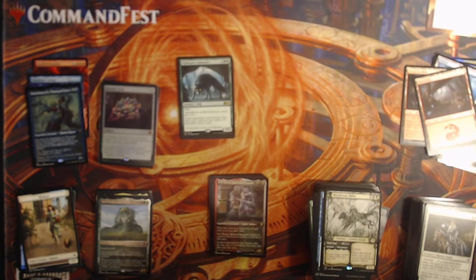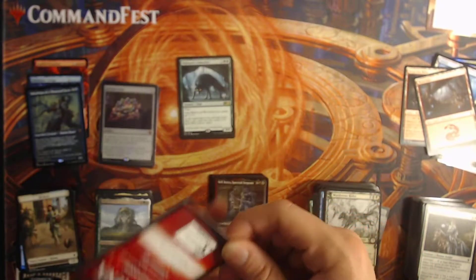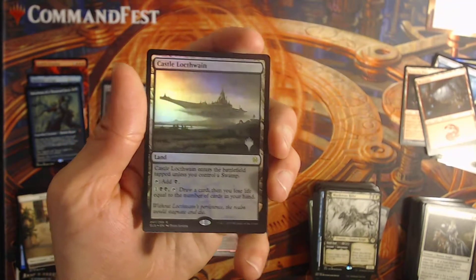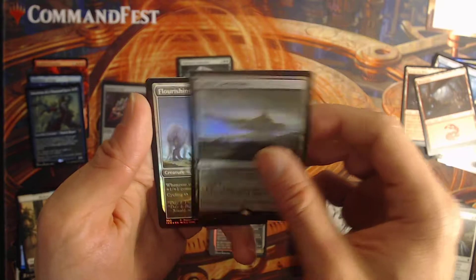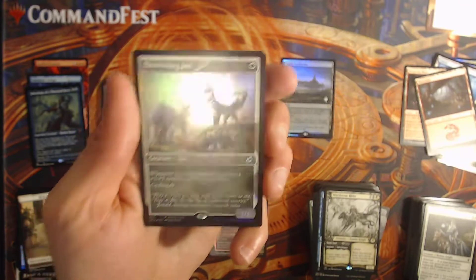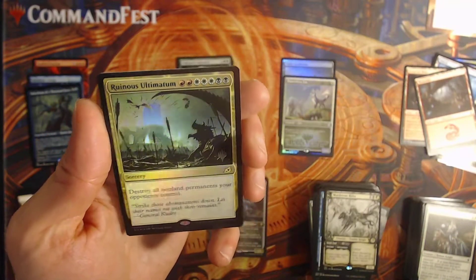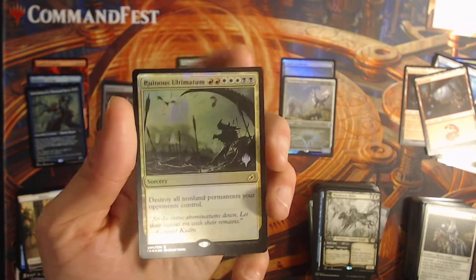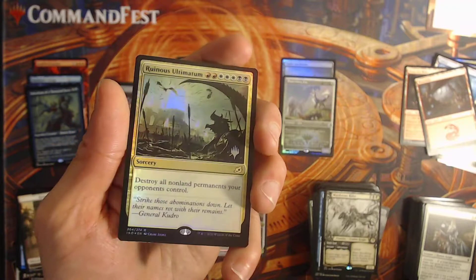Man, that was a rough opening right there. Let me try that one. Castle Lachlan — that looks gorgeous. Draw a card then lose life equal to the cards in your hand — that's nice, don't think I have that one in the collection. Flourishing Fox — cool cycling card right there, this is gorgeous. And a Ruinous Ultimatum — for a nice low cost of seven, destroy everything else your opponents don't control. Kind of like Cyclonic Rift but very color-dependent and with destruction instead of bounce. That is kind of nice. Not bad, not bad.